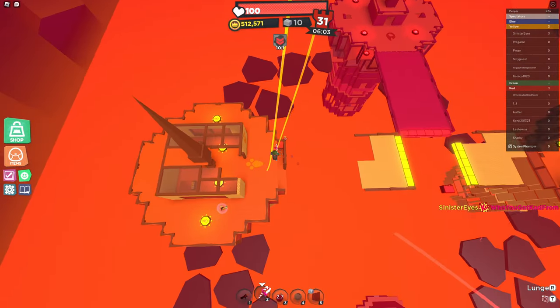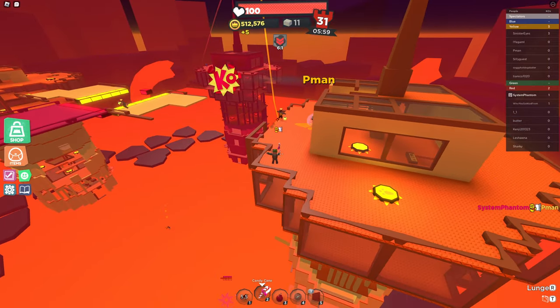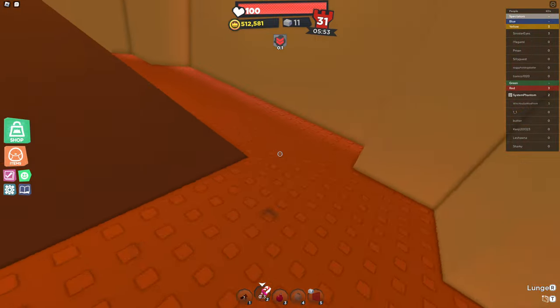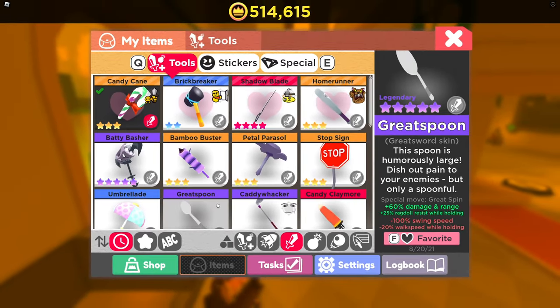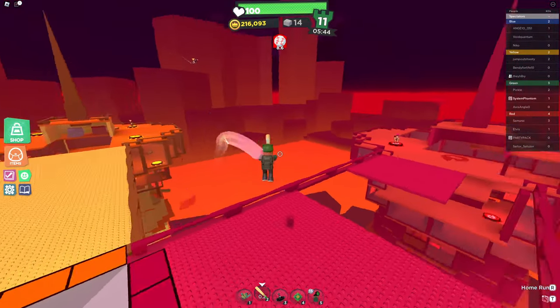Every Super Doom Spire player has to make a very hard decision at some point in their life — a decision so important it dictates their place and role in society as a direct result of their choice. And that decision is none other than which sword you're gonna use in your loadout. Okay, a bit exaggerated, but it's still a hard decision.